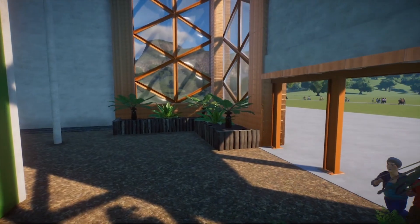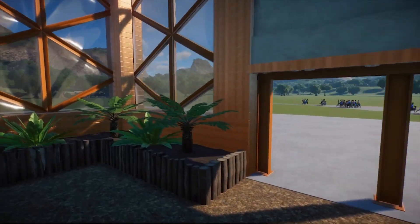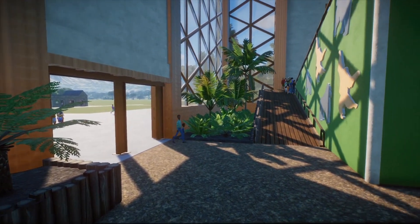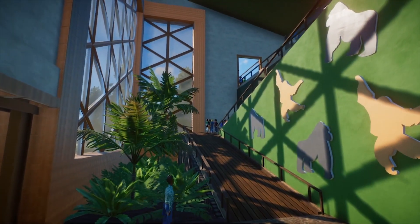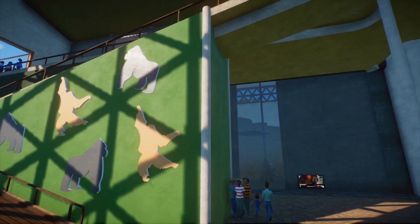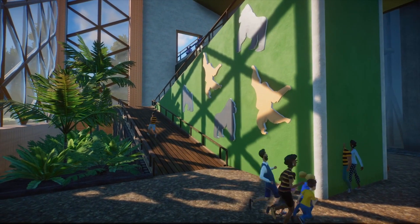I've been to some zoos that go all out with the corridor decoration in these sort of buildings - the walls are made to look like forest and there might be plastic plants and vines hanging around everywhere. But I thought that was maybe going a bit overboard for this build, so I've stuck with the plants at the front where the glass is.